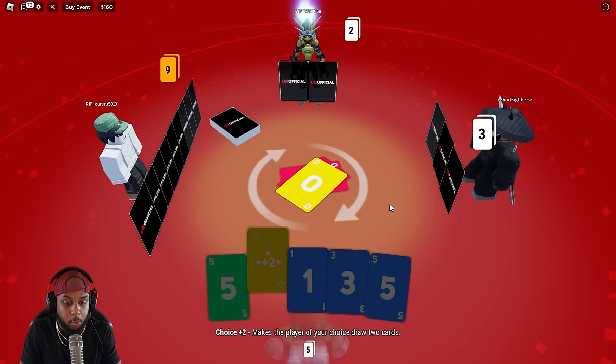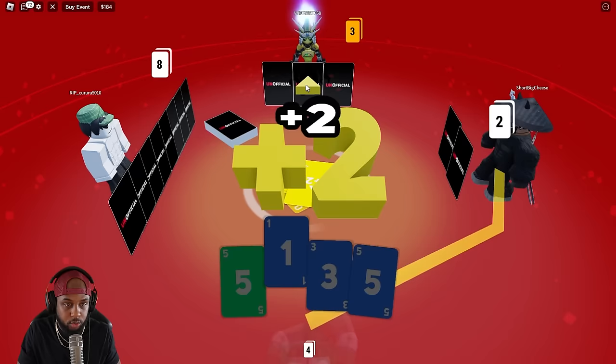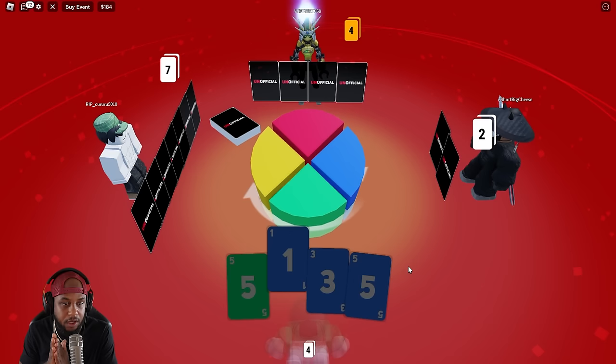Five cards. Always look at the bottom to see how many cards your boy has. He made him draw — he has three now. He threw the seven out there, I'm just going to do the plus two and make this guy grab two. Go ahead and grab those two, my boy, enjoy those. Four cards left. Change the color to blue — he went red.